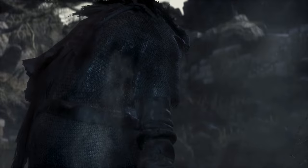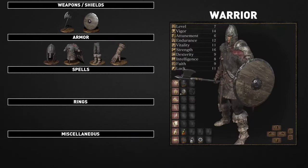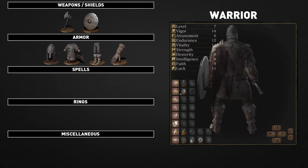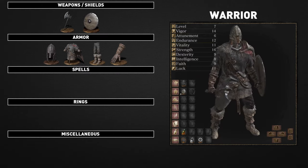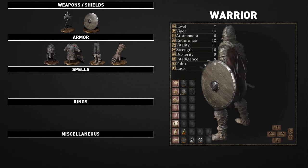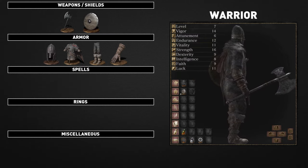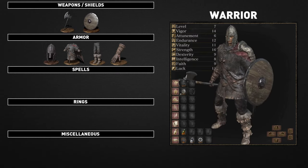Descendant of northern warriors famed for their brawn, utilizes high strength to wield a heavy battle axe. The warrior is a good candidate for those of you looking for a strength build. It begins with substantial health, high damage output, and a decent weapon and armor set. If you plan on having the ability to cast spells of any kind, skip this choice as the attunement is very low. If you enjoy being up close and personal with heavy weaponry, look no further than the warrior.